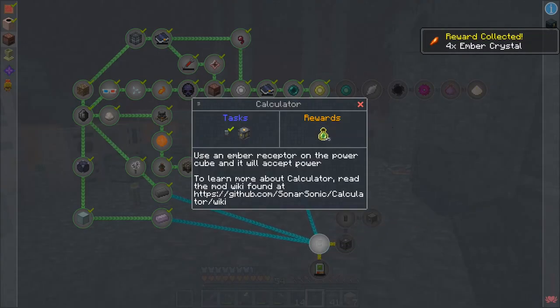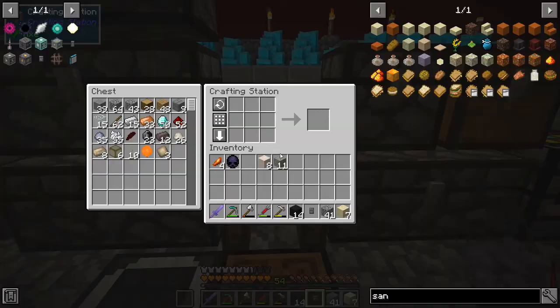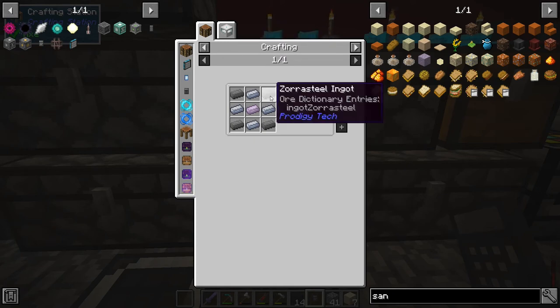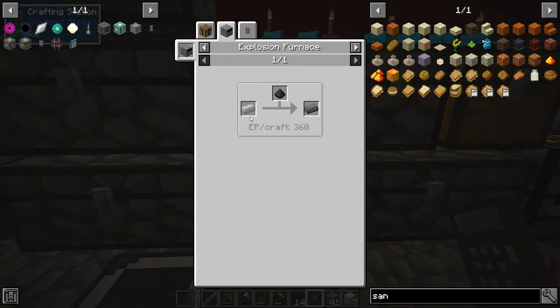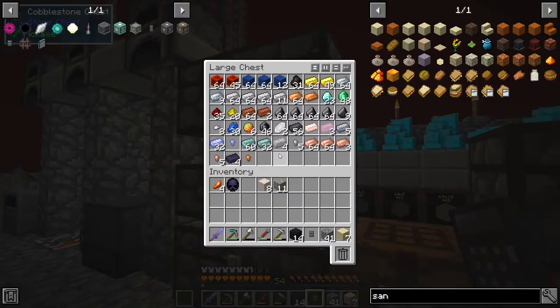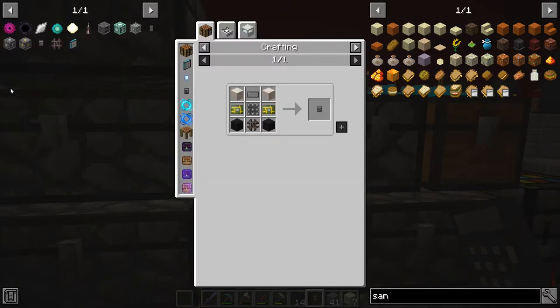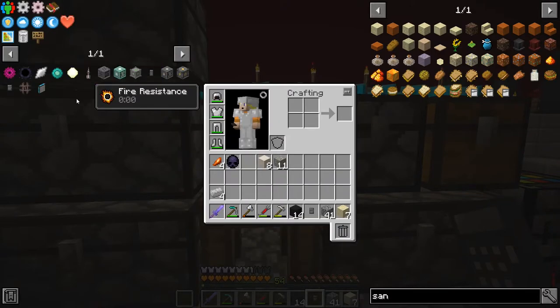Let me grab some experience — use an ember receptor on the power cube and it will accept power. So we need to actually make a power cube. I'm going to need more than one, probably two of the power cube. The soul steel — we're going to need a lot of those. So we have some in here but we're probably going to need a lot, so I'm going to make like a stack of those.